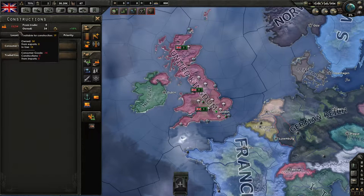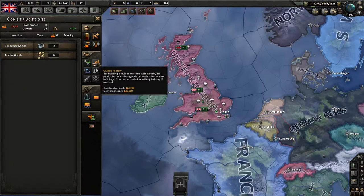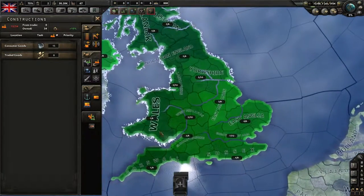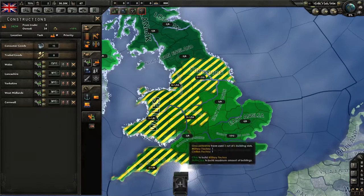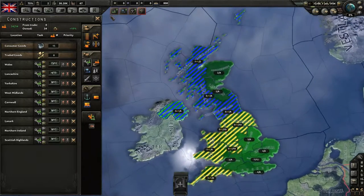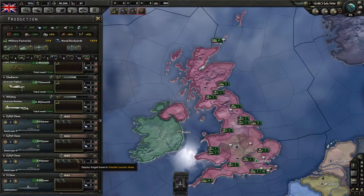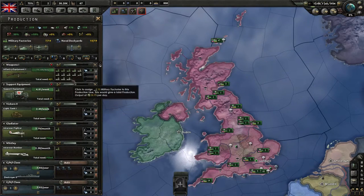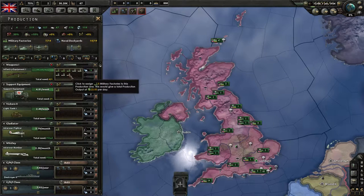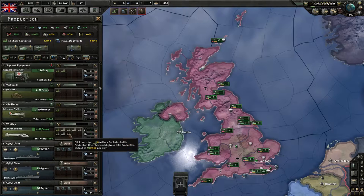We've got a couple of free civilian factories — 34 total with 15 used for consumer goods. We don't really need more civilian factories, so let's start militarizing and build a couple of military factories in safe areas. We'll go with eight infantry factories, one more support factory, and some bombers. My strategy will be to build a lot of fighters and bombers to defend ourselves.